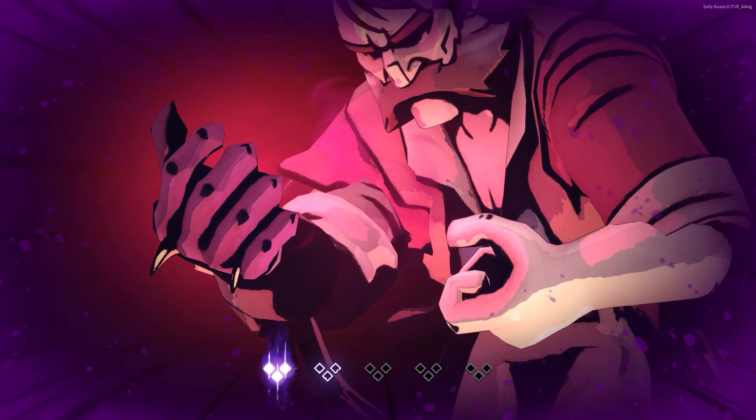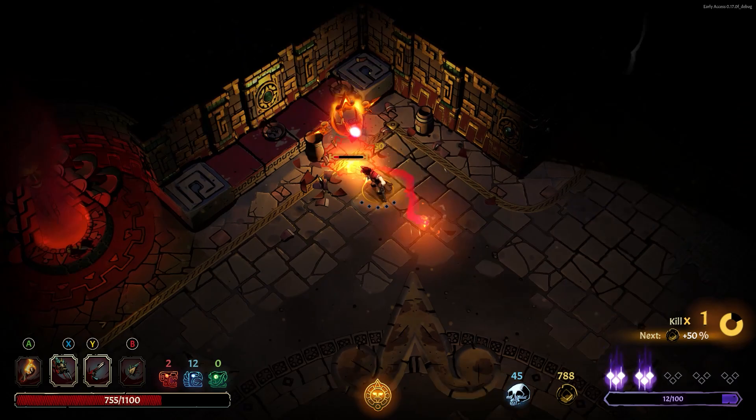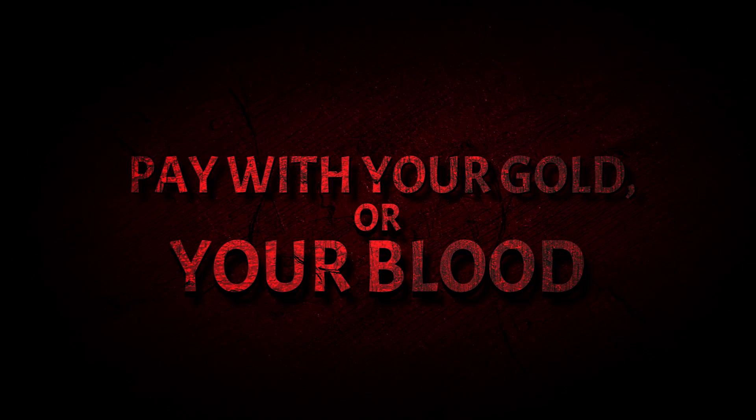If you reach 100 corruption, you'll be inflicted with a randomly selected curse. Many curses are a double-edged sword, putting a twist on some gameplay mechanics. For example, a curse that causes enemies to explode after dying gives you another obstacle to worry about, but also lets you trigger deadly chain reactions to clear a room fast.